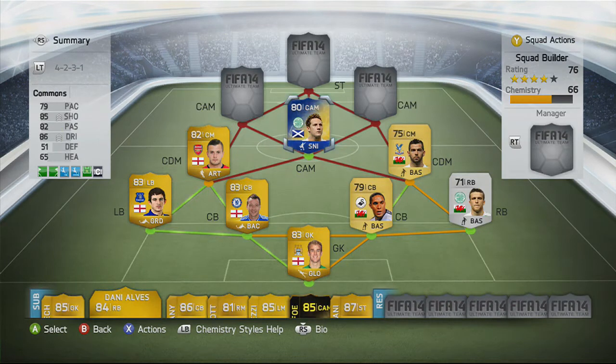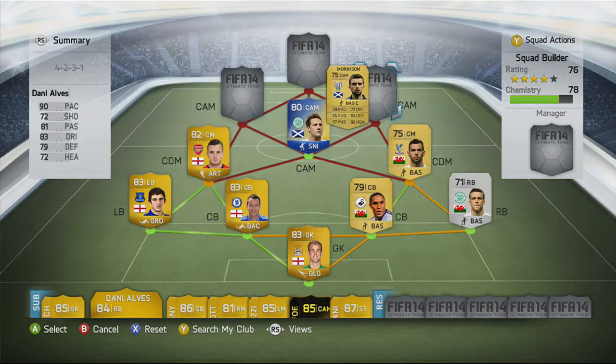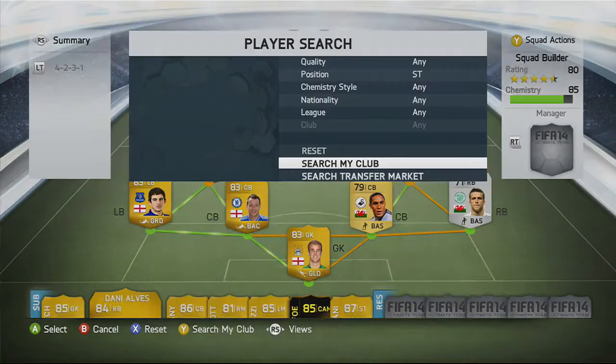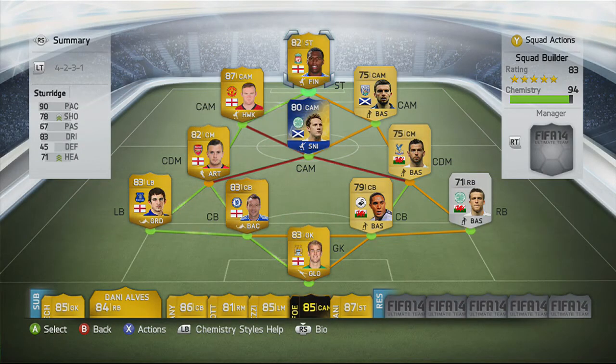Moving into the three CAM positions: Commons is our first CAM. Our second CAM is Morrison, mainly for chemistry reasons, and our other CAM is Wayne Rooney. The striker is Daniel Sturridge — I like him for his 90 pace, 78 shooting, 83 dribbling, and 71 heading. He scored 13 goals in 9 games for me, which is crazy. Rooney you saw in the last squad builder — his main stats are 87 shooting, 83 passing, and 83 dribbling.